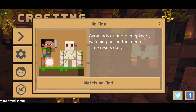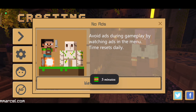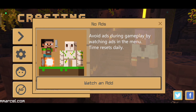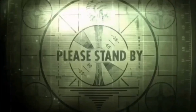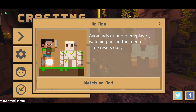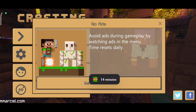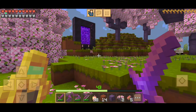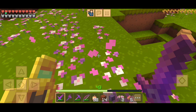So let's watch some ads. I watched one ad and got five minutes — that's kind of low. With the second ad I've got nine minutes. After another one, now I've got 14 minutes. So for one ad you get five minutes of time, which means I can now play in my survival world for 15 minutes straight without watching a single ad.